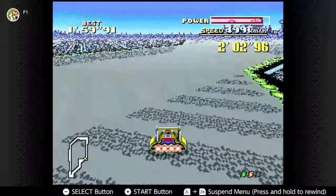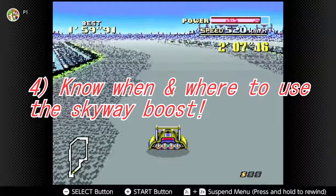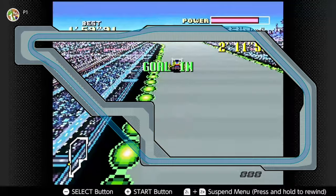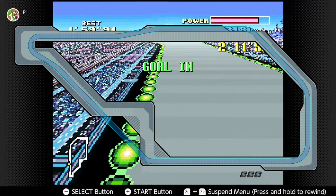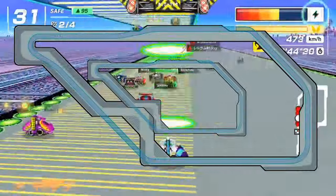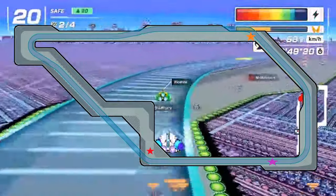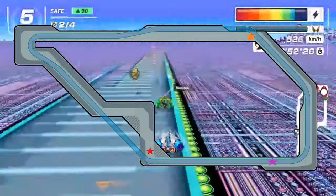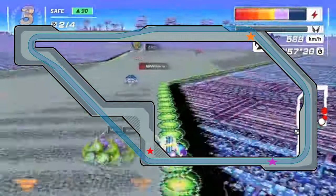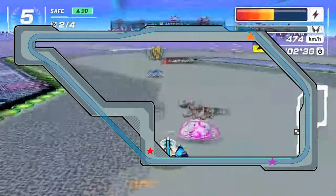The last thing to talk about regarding Mute City 1 strategies is when to use the Skyway boots. On screen right now I will be putting an overlay of the Mute City 1 track layout with the Skyway boost overlaid on it, lovingly created by F0 Nexus Discord member Samurai Goro. I have marked this map with three different stars which are locations that I believe are the best places to generally activate the Skyway boots. This will vary depending on your position, but I'll explain why I chose these three areas.